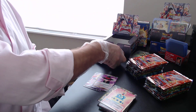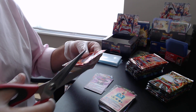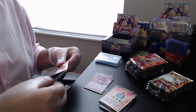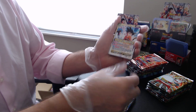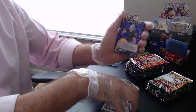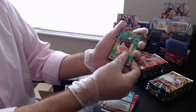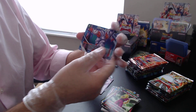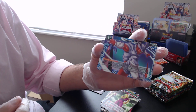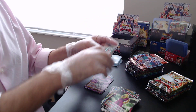It'd be pretty interesting to see how many duplicate commons, uncommons, and rares we're going to get. I'm going to have an Excel sheet put together after each box so we can track some stats. According to what I can find online, each case should have one god pack — that's all foils — and then two secret rares. If you're lucky to get a god rare, it might be replacing one of those secret rares.